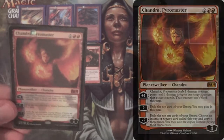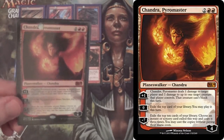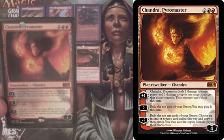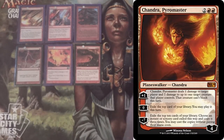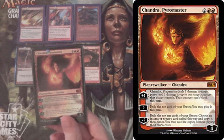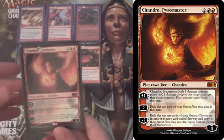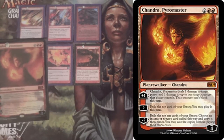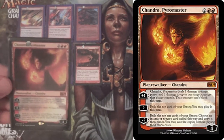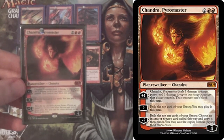We have Chandra Pyromaster — we're getting into win-condition territory. One copy just gives you some advantage. With the zero ability, you'll get into a mode where you've already cast all of your land destruction spells and now you're playing off the top. She helps you play off the top really well. If you get a creature down — Goblin Dark Dwellers, Fulminator Mage — the plus can help you not have to worry about being blocked as much.